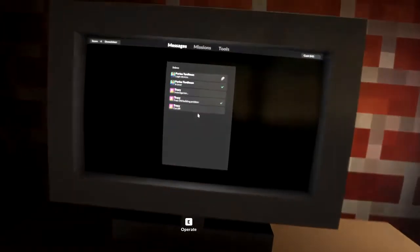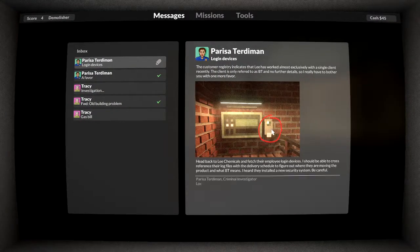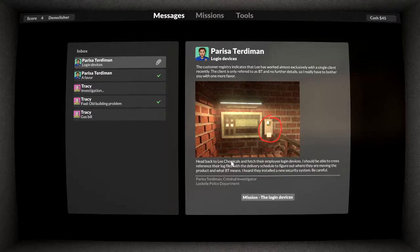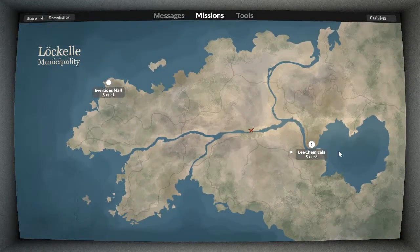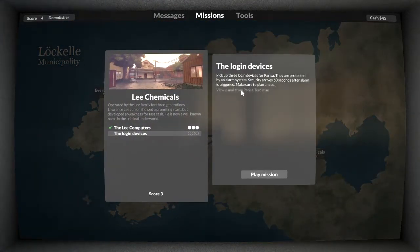We're going to go have a look at today's missions. We did kind of read it on the last episode - we need to go back to the Woo's and get this login, but we know he's updated his security. Pick three login devices for Parisa - they're protected by an alarm system. Security arrives 60 seconds after the alarm is triggered. Make sure to plan ahead.